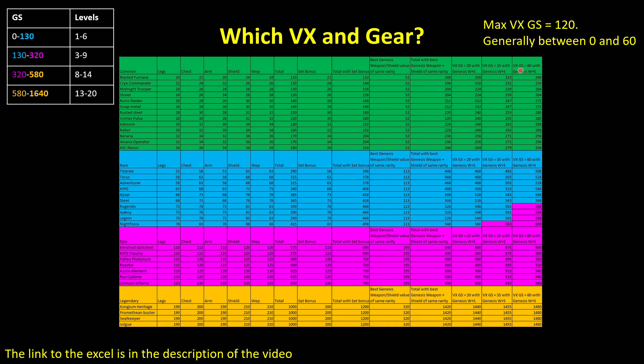Generally, the gear score of the VX is between 0 and 60. There are a few above 60, and the maximum is 120. So if you want to buy a specific set and reach a specific gear score, the table has everything you need.